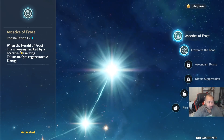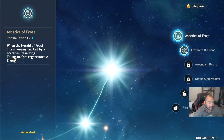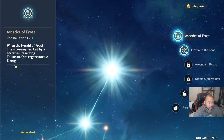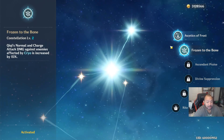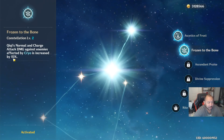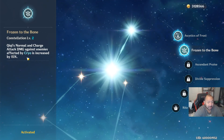Now getting into her constellations — these just make her insane. Her first constellation, Ascetics of Frost, means that when the Herald of Frost hits an enemy marked by a Fortune Preserving Talisman, Qiqi regenerates 2 energy. This can be really nice for generating your ultimate pretty quickly. Her second constellation increases the damage of Qiqi's normal and charged attacks against enemies affected by Cryo by 15%.